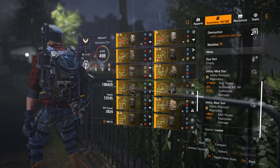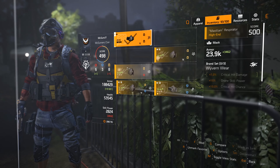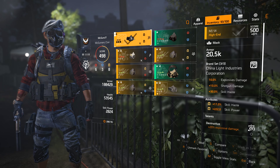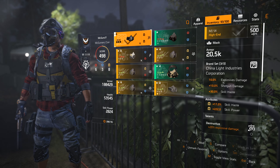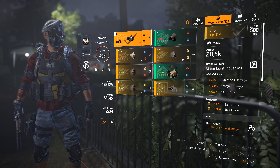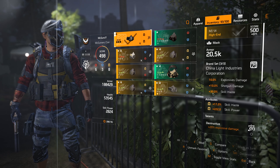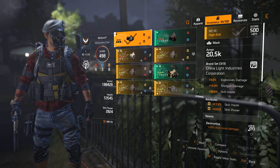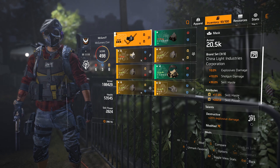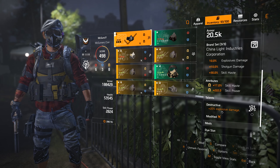For the mask, we have the China Light Industry brand — we're running three of these on the build. Having one gives 10% explosive damage, having two gives 10% shotgun damage which we don't care about, and having three gives 30% skill haste, which we do need for the skill build. The attributes are two yellows: 17% skill haste and 222 skill power. The talent is Destructive.